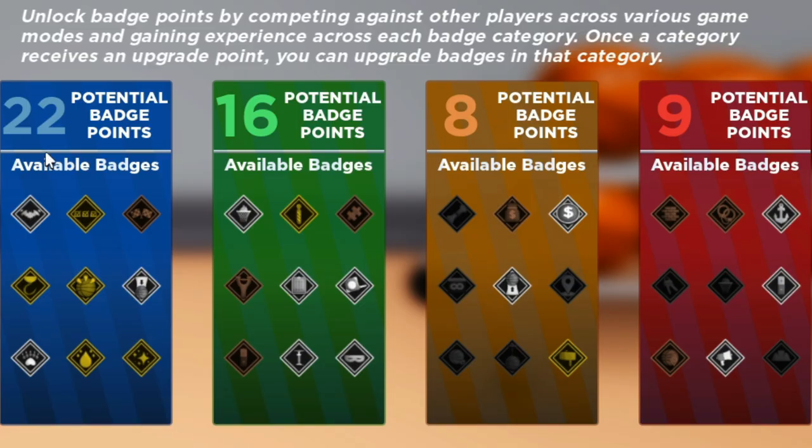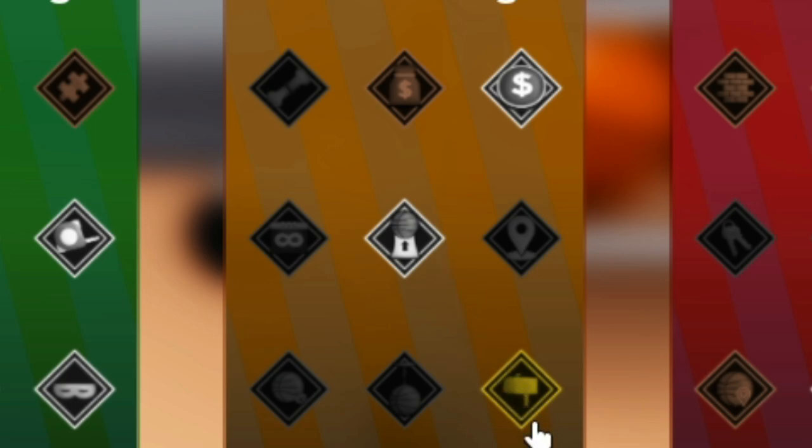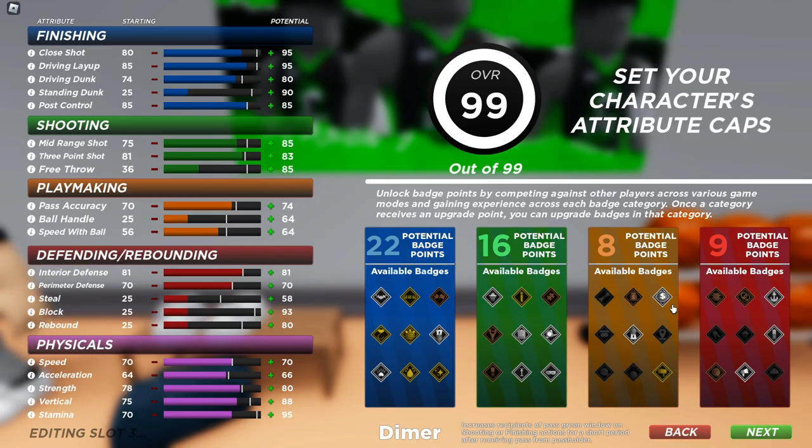Last but not least, stamina — you want to have that to 70. This build is evened out, look at the badges! You get teardropper if you want to do some teardrops. We only had our close shot up because we want deep hooks to gold. Look at these badges — they're pretty OP. Look at the shooting badges — oh my god, you get deep fade and catch and shoot to silver!